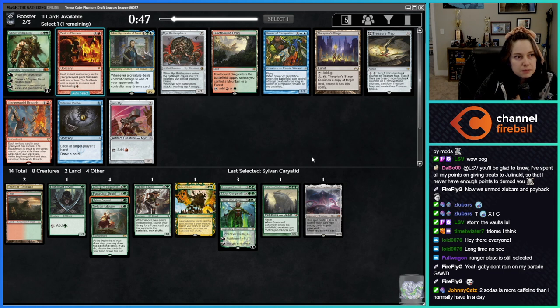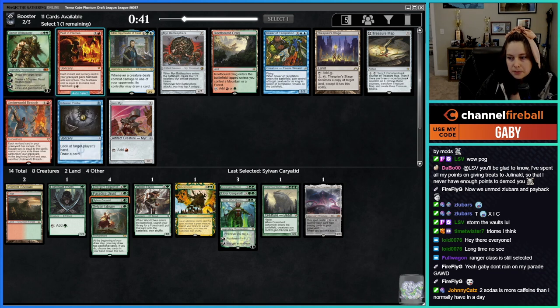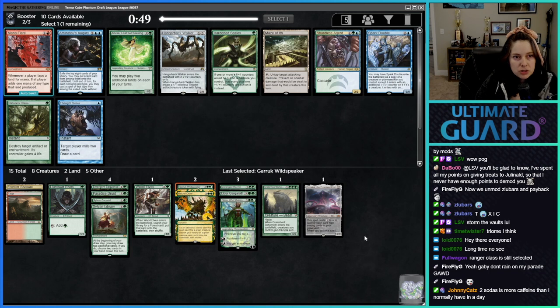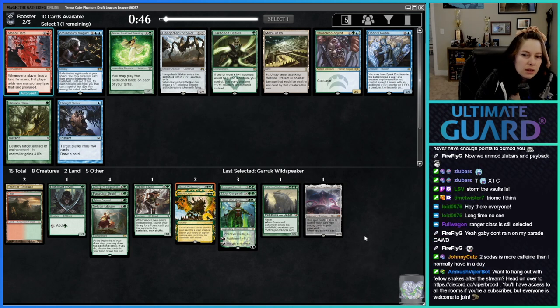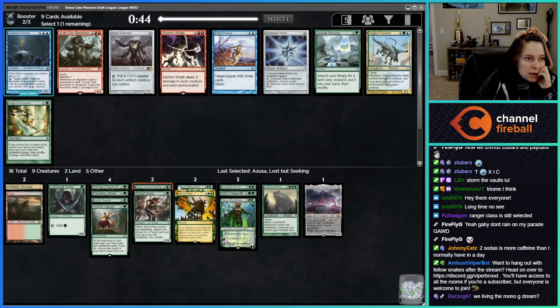Mirror Battles feels cool. Garruk is also cool. I think we're gonna take Garruk there. We could take Nature's Claim and put it in the sideboard. We're living the mono-green dream, I think, at this point. It does look like we're gonna be mono-green. I guess I'll take Azusa.